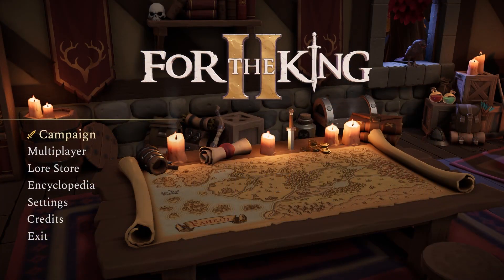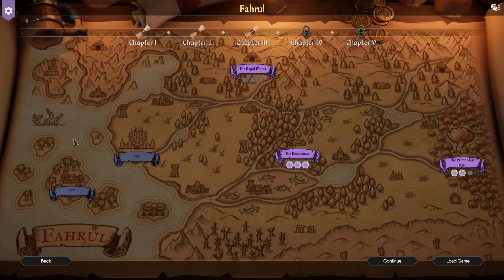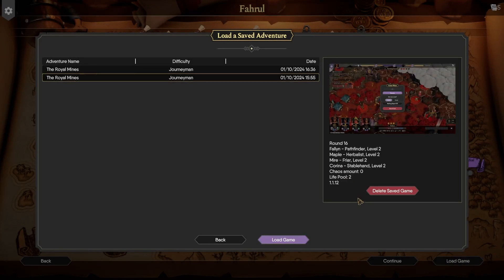Hello and welcome everyone to For The King 2. This is Chapter 3, The Glittering Mines, Episode 3. Glad to have you all here. Last we left off, we had just finished clearing out the seaport. The minecarts are on their way and we have gained a new raft.